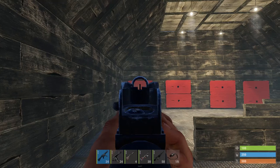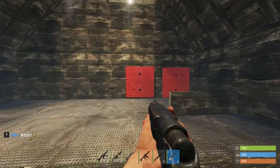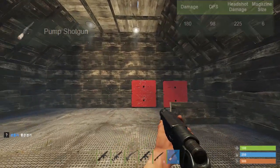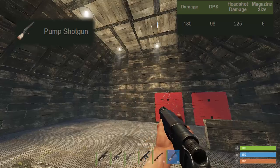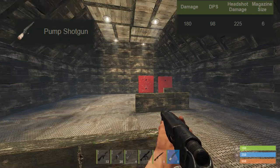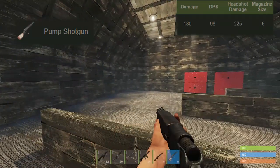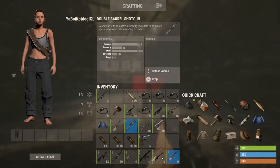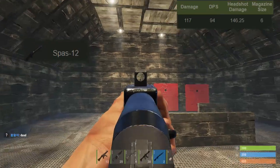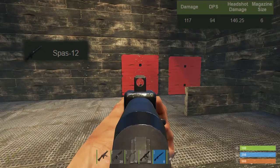The MP5A4 is a very reliable gun with decent headshot accuracy. Moving on to shotguns — not many to choose from. We have the pump shotgun and the SPAS-12 for the higher tier, though not a lot of people use shotguns unless raiding. The pump shotgun does 180 damage per shot, 98 DPS, 225 headshot, and six rounds in the clip. Despite that high DPS, you have to cock it between rounds. The SPAS-12 can be spammed more freely but only has 117 alpha damage, 94 DPS, 146.25 headshot damage, and also six rounds.